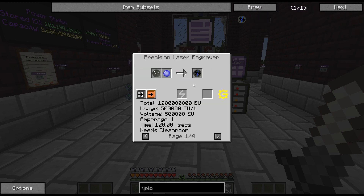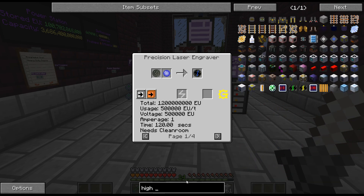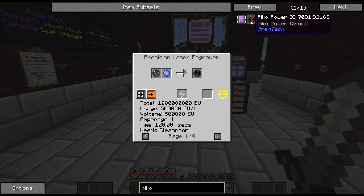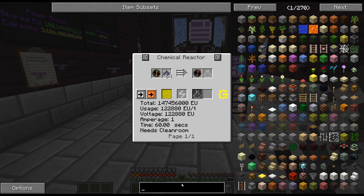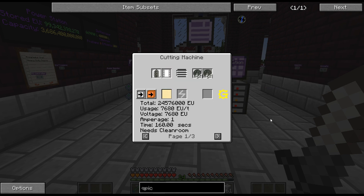Oh, that's actually really easy. So that's not bad at all. I was thinking it was gonna be the Pico — I thought it was gonna be those, and then add something else. But that is actually surprisingly easy, except I'm gonna have to upgrade the precision laser graver. I can just throw another hatch on there — that's not a problem. Americium doped? Yeah, not a problem at all.